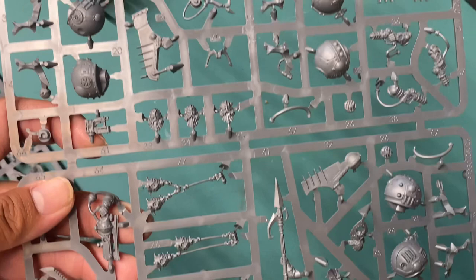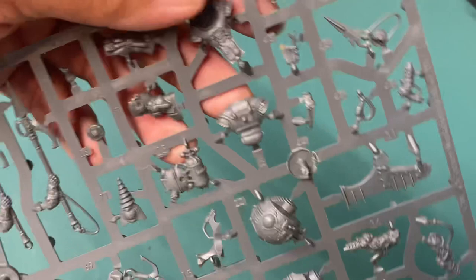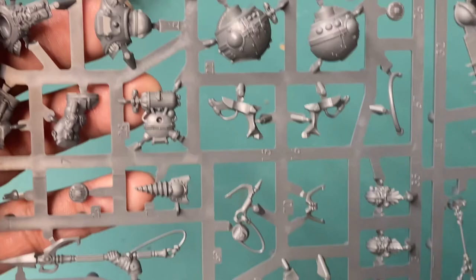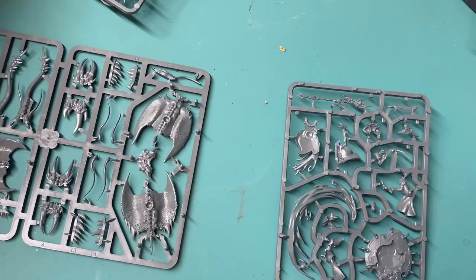Then you've got three Endrin Riggers or three Skywardens. These guys have harpoons and the little dirigible suits on their backs. There are so many fiddly bits — I could really see myself getting a wealth of extra bits but not really knowing what to do with them. Some of them look very specific and only go in certain areas, but I'm sure the converters out there would be able to make a lot of great use from the bits in the Kharadron Overlords frames.